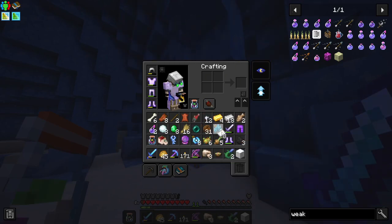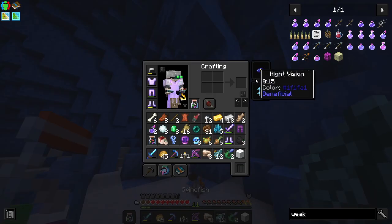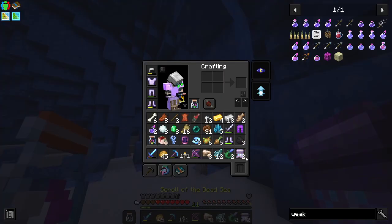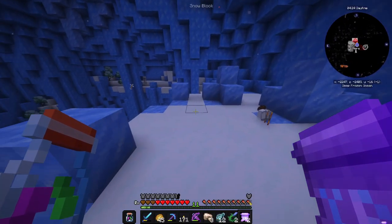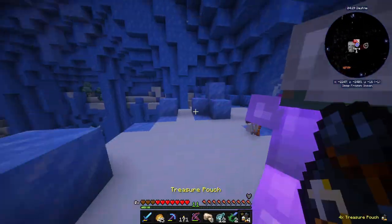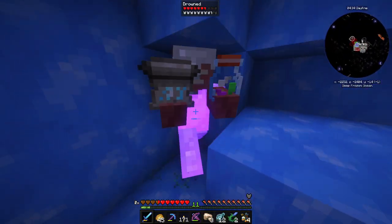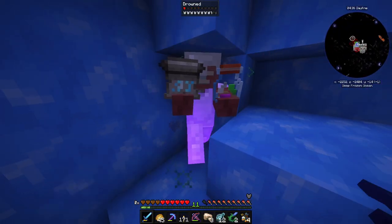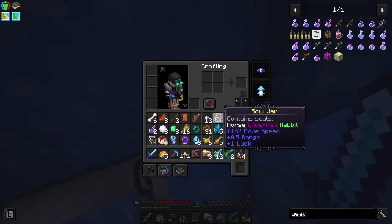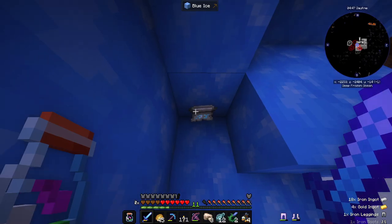It's finally dead and by the looks of it, it dropped a lot of stuff — tomato seeds we don't need, suspicious stew I mean we could eat it. We got night vision which we don't need, snow block we don't need, and a scroll of the Dead Sea — press to read, okay I'll read it. What?! You stole my stuff? That's not good at all — what was the point of the scroll?